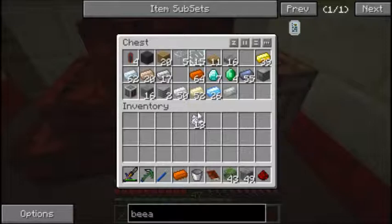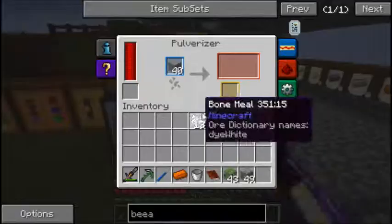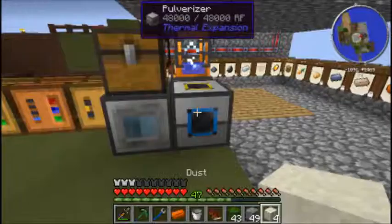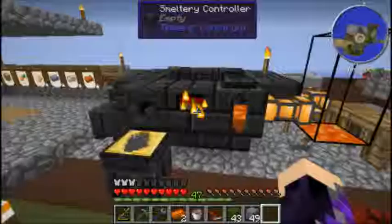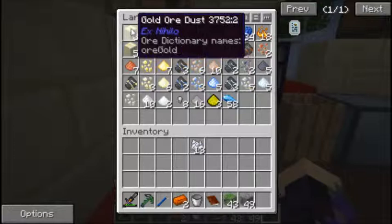We need redstone - one redstone from that. I forget how many we needed - two. So we need a second redstone. Let's see if we can get some more dust, or sand - make the sand into dust, dust into redstone hopefully. That one is empty so we'll melt down the next thing.